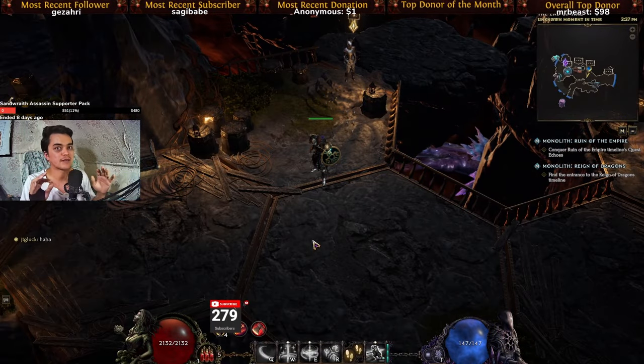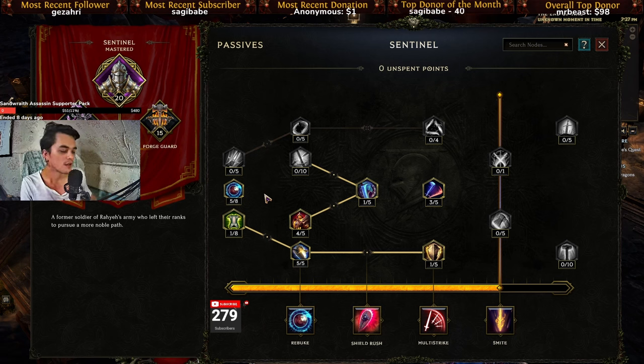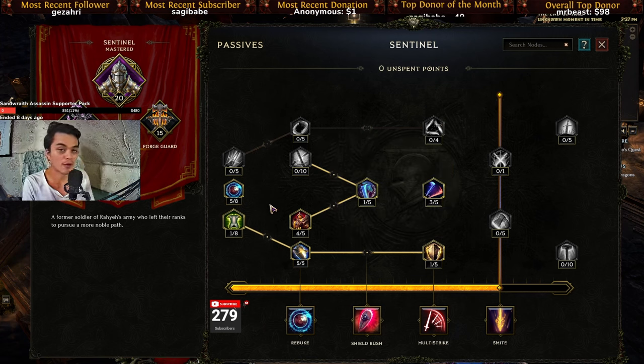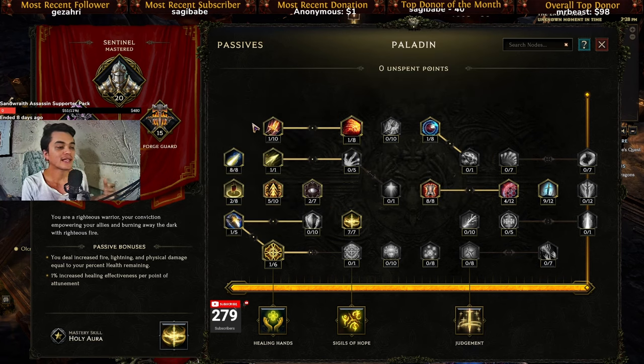For those of you who have not looked up the sentinel, there are a lot of passives that give you a lot of defense immediately, and that's basically what I went with during the first couple of levels. As you can see here, faith armor is maxed out, I went for a good amount of prayer aegis, and maxed out holy icon — basically anything that would give me health, resistances, and some healing effectiveness so that our build quality of life would be good.